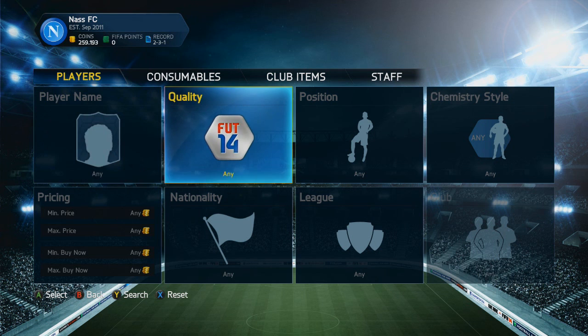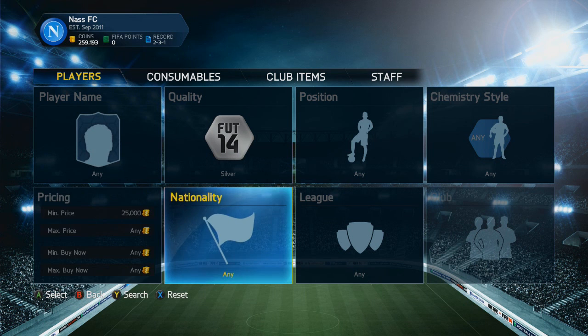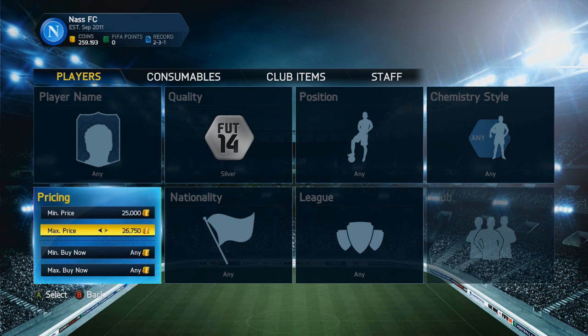This technique is a very simple yet very effective trading technique because it's very easy to do, but it does take some patience. What I do is I fill in the quality of silver — I personally do this on the web app, but you can also do it on the console. I fill in the silver quality at 25,000 coins start price and 50k maximum price. You can also have like a 50k start price and a 100k maximum price — it's completely up to you.